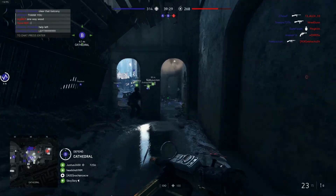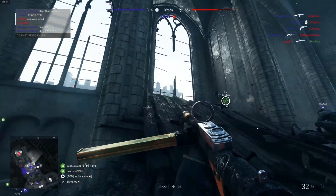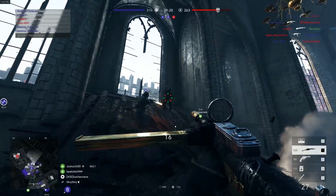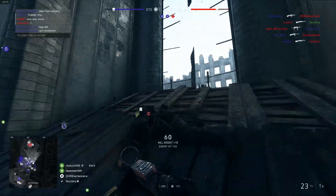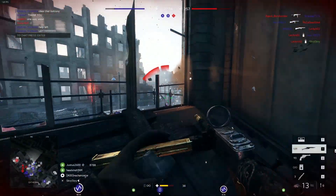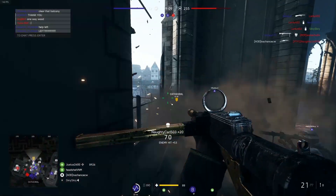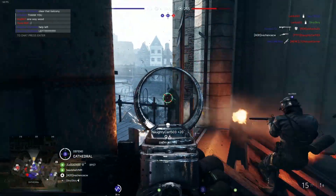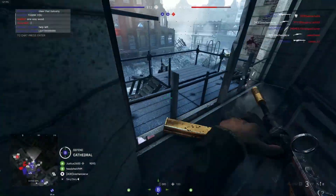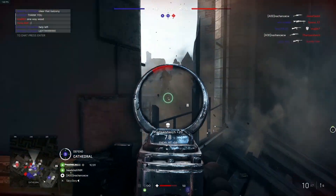The last flank we're going to talk about is the hard flank. This essentially involves waiting for your enemy to have a weak or low player situation, then pushing through systematically. This is used for more skilled players and you need a team to do this — you can't do this solo. I hope you guys enjoyed the video; get out there, start flanking, and take this knowledge to other modes because it's useful in every style of Battlefield.